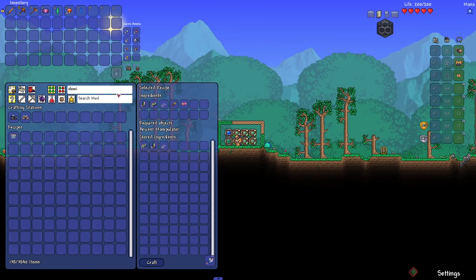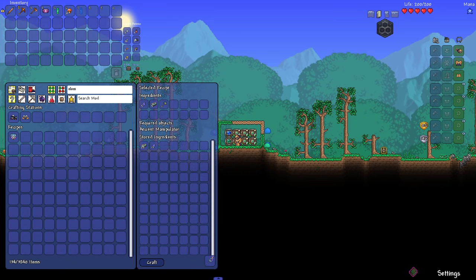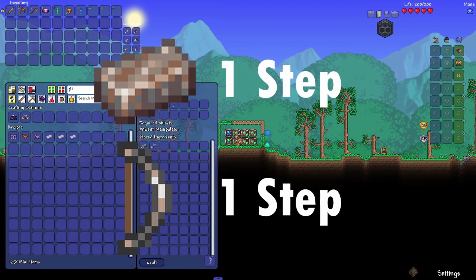Most steps are pretty obvious, but where things get a little more tricky is when dealing with ores and other base materials. What I ended up deciding is that crafting materials would count as a step, but only once. So for example, if I needed to craft an iron bow, instead of counting every iron bar as its own step, I just counted all the iron as one. So in this case, to craft the iron bow, it would take two total steps.